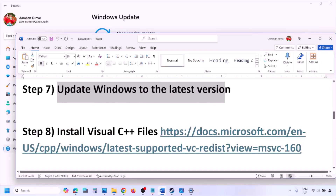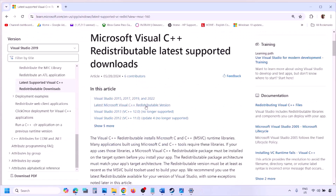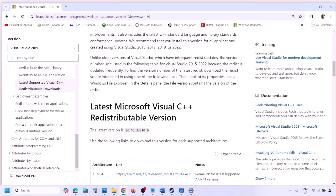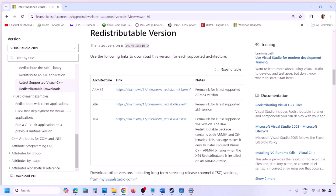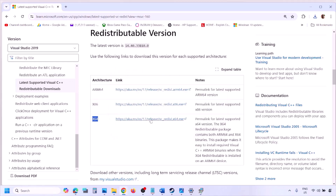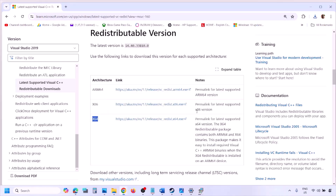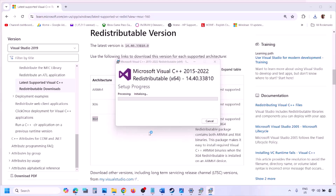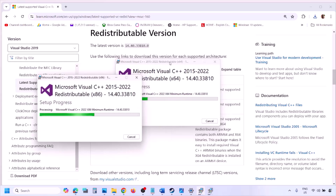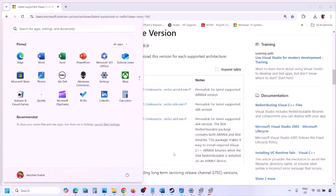The next step is to install the Visual C++ files. Copy the link provided in the video description and open it in a browser — it will take you to the Microsoft website. Download the Visual Studio 2015, 2017, 2019, and 2022 x86 and x64 redistributables. Run each exe file; if you see a Repair option click Repair, if you see Install click Install. Make sure both x86 and x64 are installed, then restart your computer — a restart is required — and launch the game.